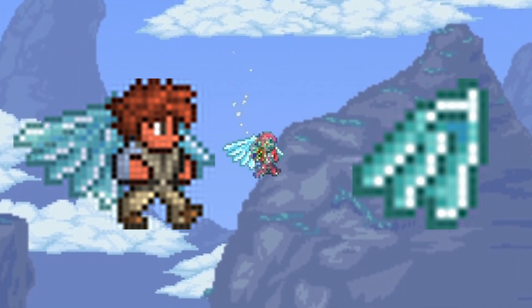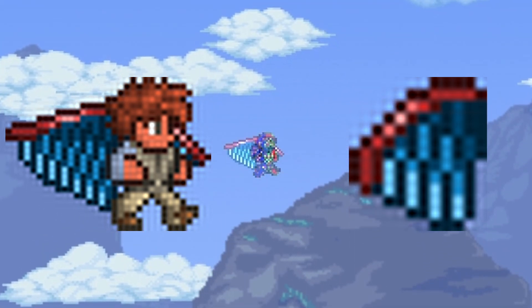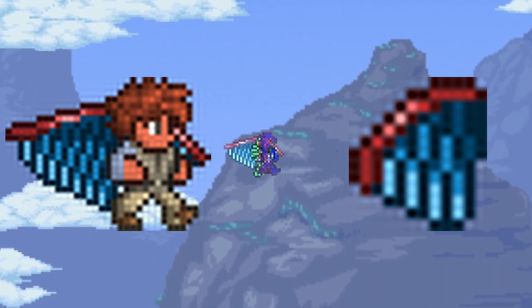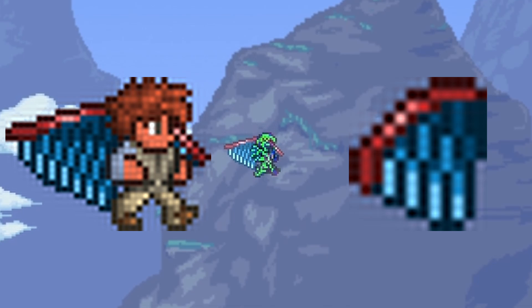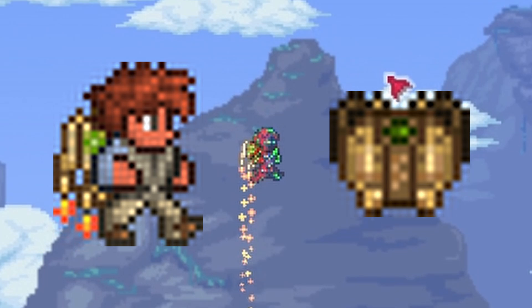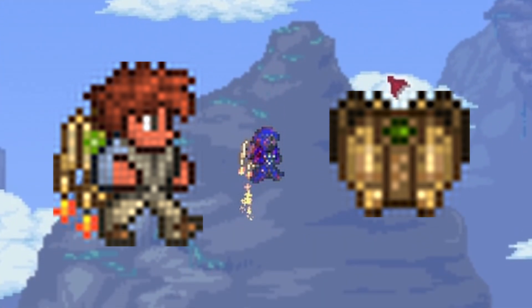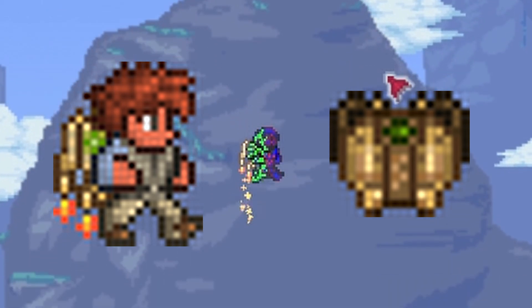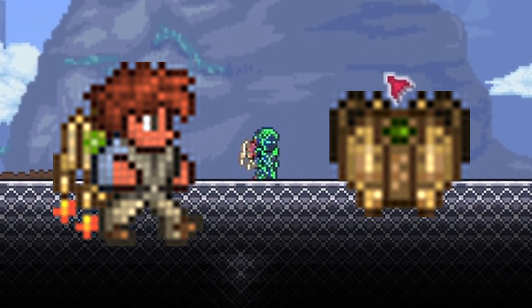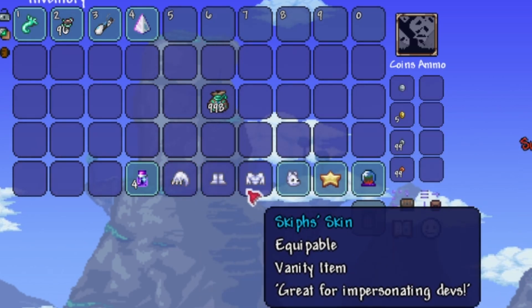Moving on to the easier but uglier wings — the harpy wings. In order to get these, you need a big harpy wing and your regular 20 souls of flight. Seeing how you're farming for wyverns, you will probably stumble across one. Next is the jetpack, which is okay to say the least, but it doesn't really do much. It's sold by the steampunk for 40 gold on certain moon phases. Next are 16 dev wings — I'm just going to go over them because I think they look super cool.